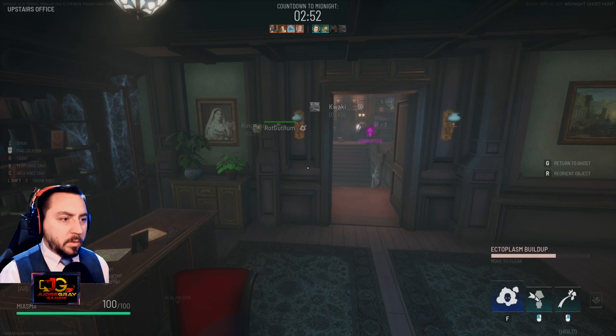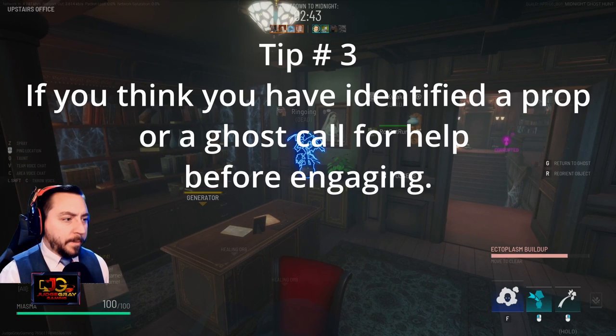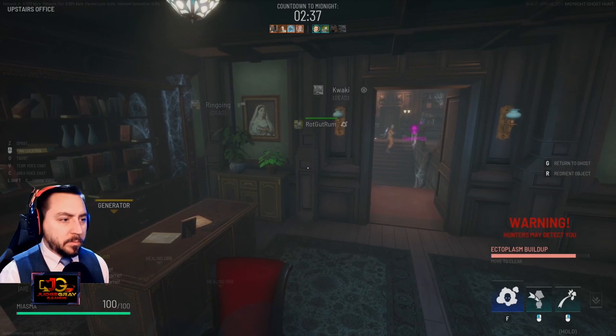Ghosts can be hard to kill solo. If they've been playing the game for a while, they can easily escape by hopping props, using their superior movement, or using a mix of aggression and evasion. Given this, my third tip is, if you think you've ID'd a prop or a ghost, call for help before engaging. If you have time and the ghost hasn't noticed you've ID'd it, calling for backup improves your chances of killing the ghost.